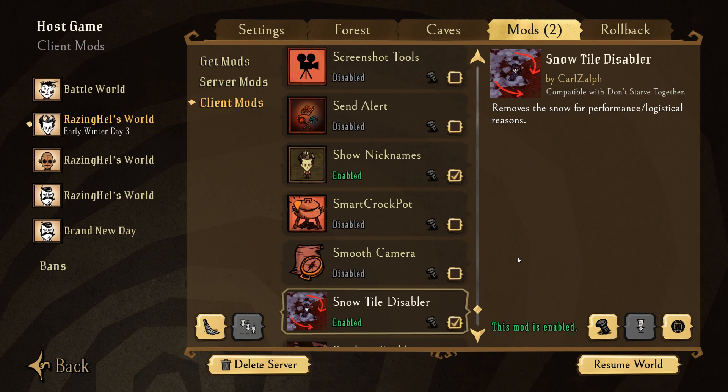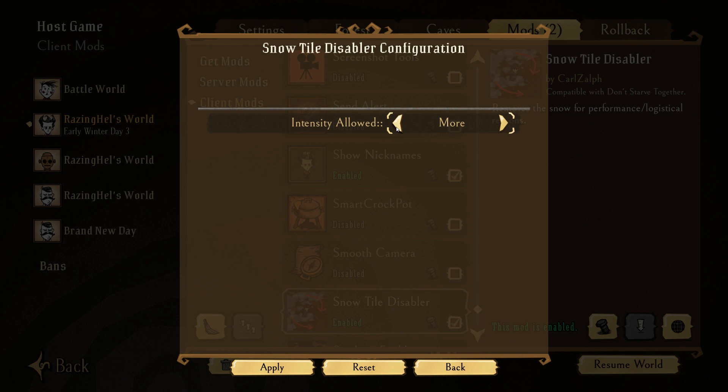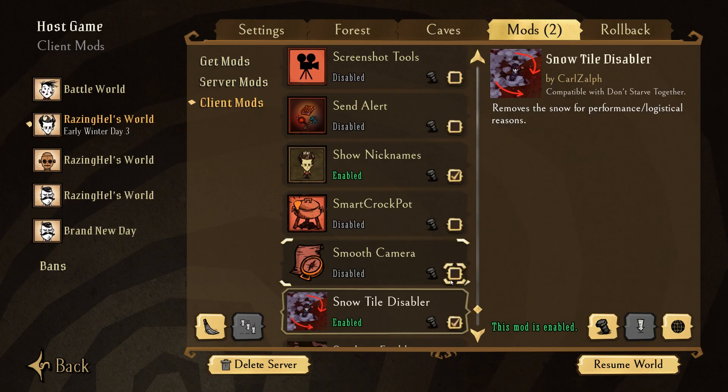The next mod we're going to be taking a look at is the Snow Tile Disabler by Carl Zelf. This mod removes the snow for performance and logistical reasons, e.g. building a base. You can configure the mod for the intensity of snow allowed — I have it set to 'more' currently, but there are other options like 'some,' 'none,' 'lots,' and 'all.' Basically what this mod does is lessen the intensity of the snow seen on the ground during the winter season.